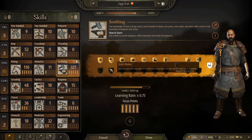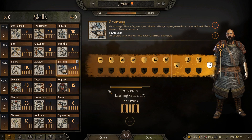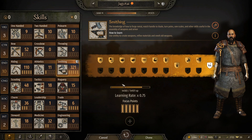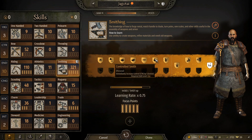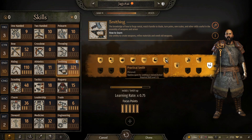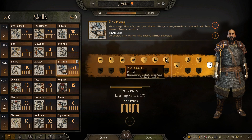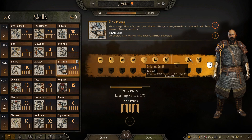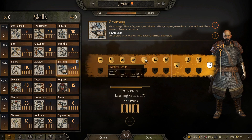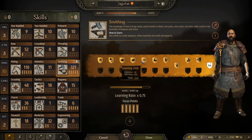The other two important perks are Practical Smith — stamina spent for smithing is halved — which is insane and gives your character a lot more that he can do in a day's worth of stamina. And Practical Refiner — stamina spent for refining is halved. If you have both of these, refining is going to be a piece of cake.